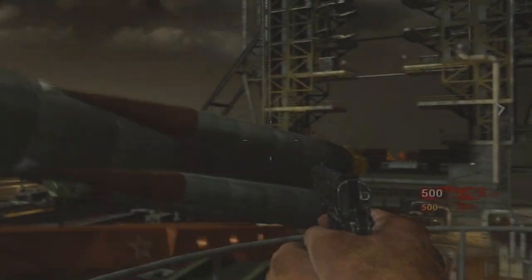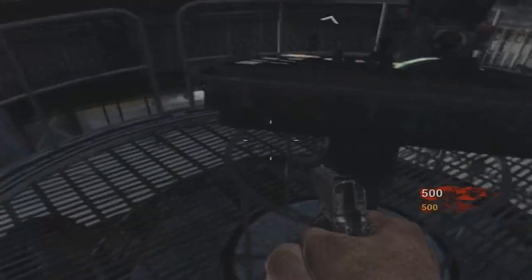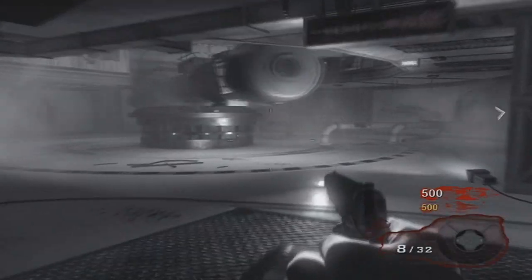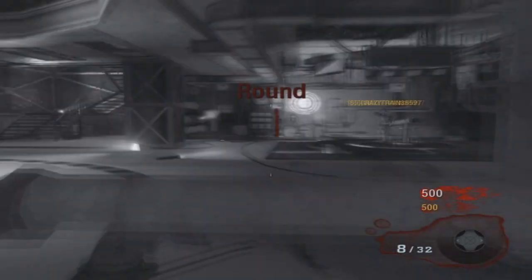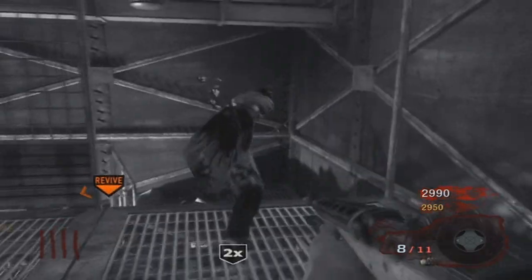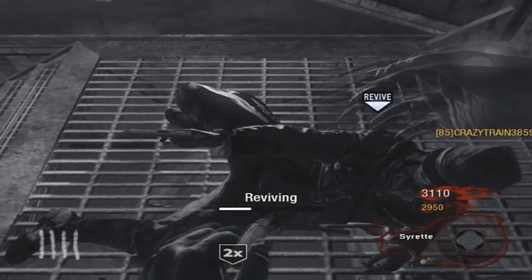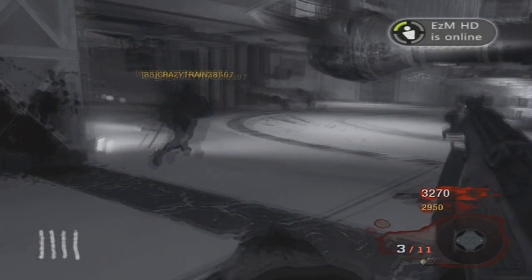Hey, what's up guys, it's FuseGamers, and today I have a quick tutorial for the new zombie maps released in the latest map pack. It's the map extension, and it's how to get to the box and to the power switch. This is very easy, but I'm going to skip through this video because we need to get a lot of points to open the doors — I think four or five doors.